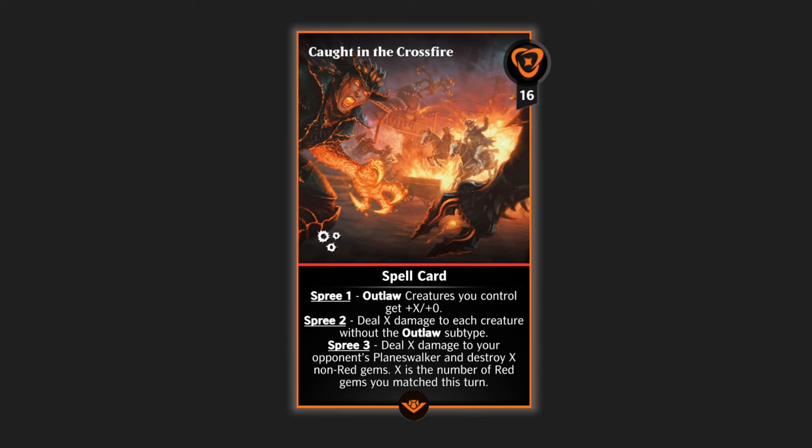Outlaw is going to be a group of creatures in the upcoming set — not really a subtype, just a group of creatures. Those creatures are going to be assassins, mercenaries, pirates, rogues, and warlocks. We don't have a ton of cards in that list that are super powerful in standard coming into the new set, but I'm hopeful we'll see really cool assassins, mercenaries, pirates, rogues, and warlocks that will pair very well with Caught in the Crossfire.